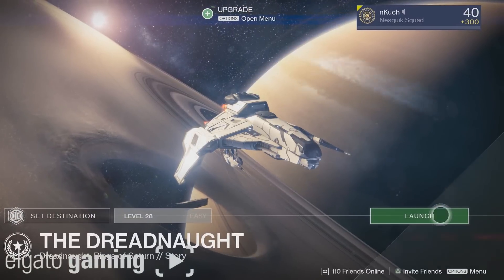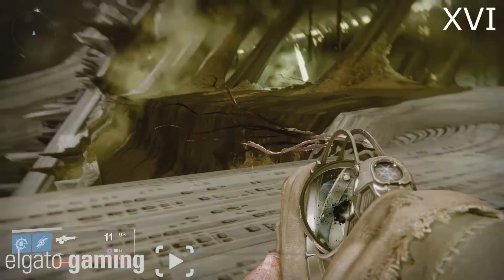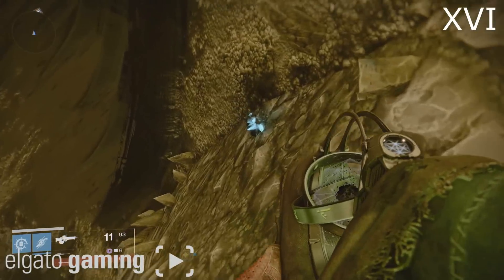In the top right corner of the screen there will be the fragment number in Roman numerals. Go ahead and launch up the Dreadnought mission — this is where you first start off. Jump down onto this dirt mound and there will be a fragment sitting right there. That is number 16.